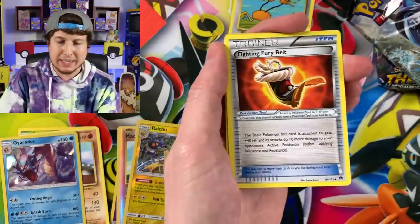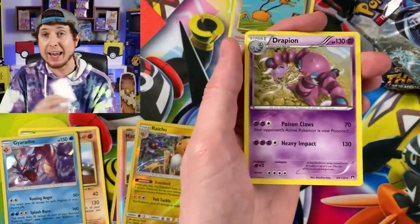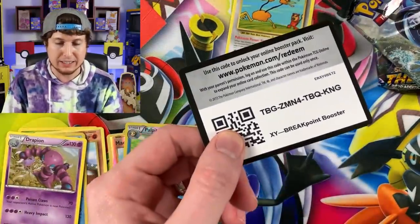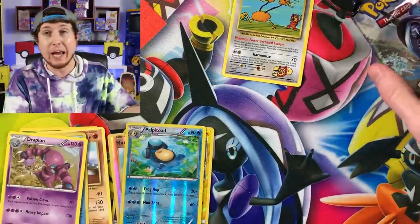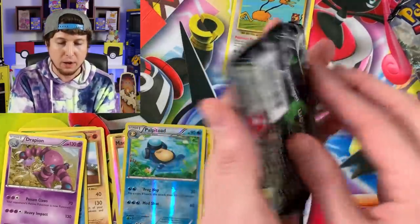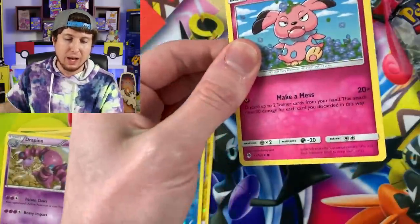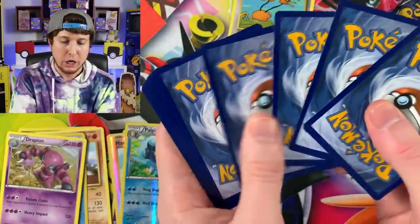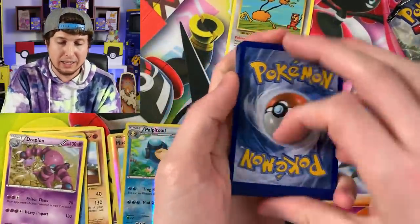Judging from what I saw in stores, each case they put in stores has about two Dive Ball Tins inside. There is really no such thing as a Dive Ball case - I just had an empty case from a previous video and wanted to fill it up. Don't go out to stores looking for an entire case of Dive Ball Tins, because you will not find one, but you can make your own case exactly like how I did today.